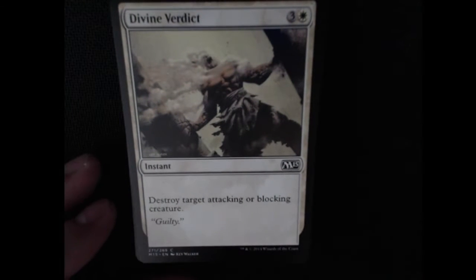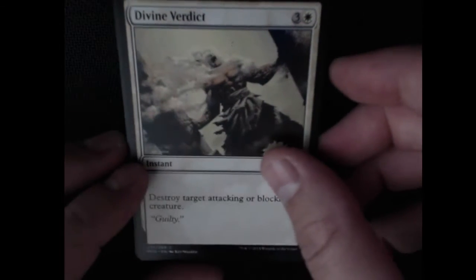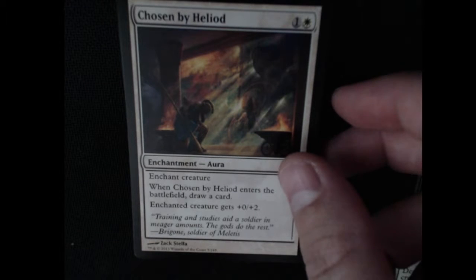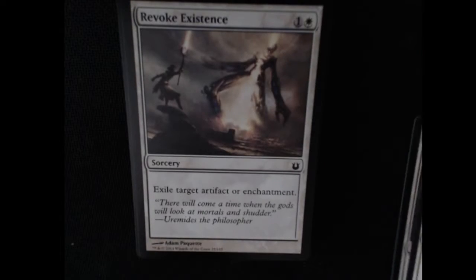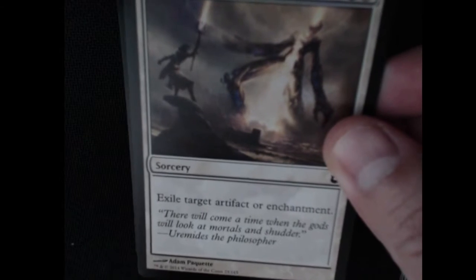We have a common instant — destroy target attacking or blocking creature. Here we have Chosen by Heliod, an enchant creature. When it enters the battlefield draw a card, and the creature gets plus 2 toughness. You get a card draw and some extra beefiness. Common instant — put two 1/1 tokens onto the field. Again if you're playing fast, that's always good. We have another exile target artifact or enchantment — that's Revoke Existence.